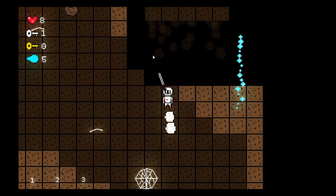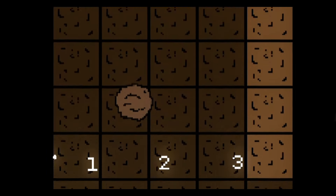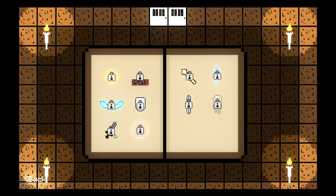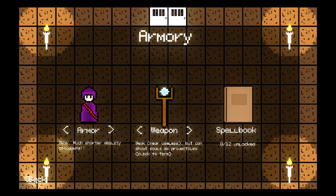Something that's annoyed me for a while is that there's no way to see which abilities you have or how many. So I got to work on a new book, the Spellbook, which can be accessed from the Armory. It just shows you the icon for each spell, with locks over the ones you haven't unlocked. I also noticed a bug when going between the Armory and the Spellbook which caused an animation to play when it shouldn't, so I quickly fixed this, which significantly improved how it felt navigating the menu.